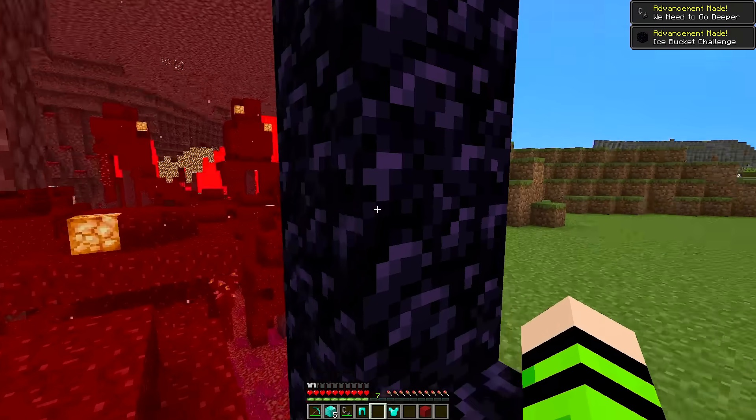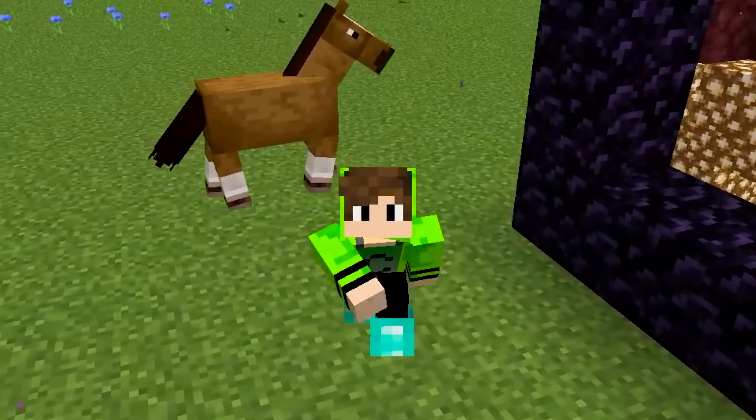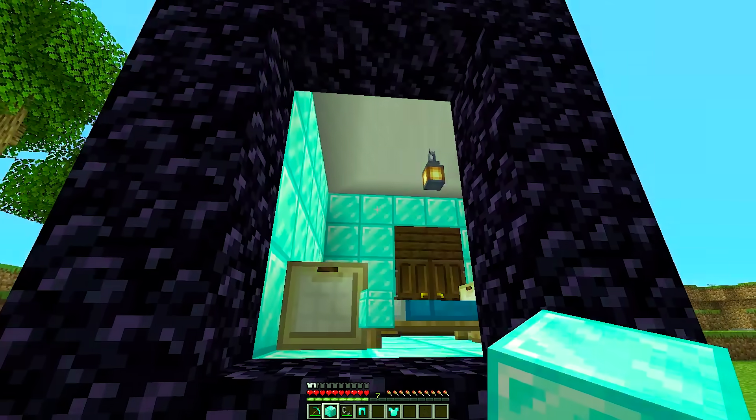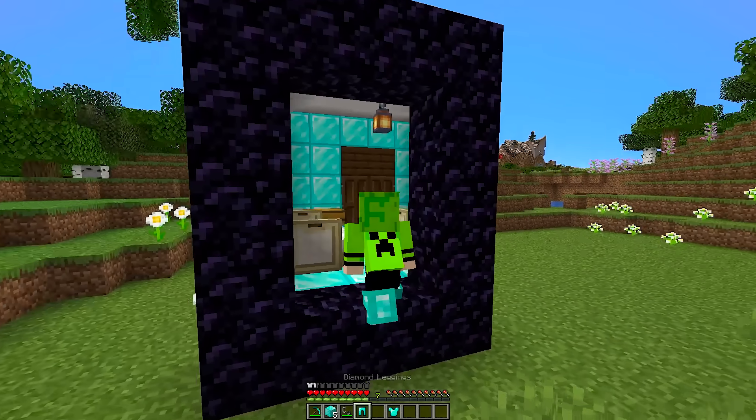But this way it's only taking me to the Nether, and I don't want to go to the Nether. I want to go to the secret room where Kai keeps all his diamonds. That's why I come here now and start throwing a bunch of diamonds in here. It worked — the portal took me to the place with the most diamonds in the world, and it's Kai's house.